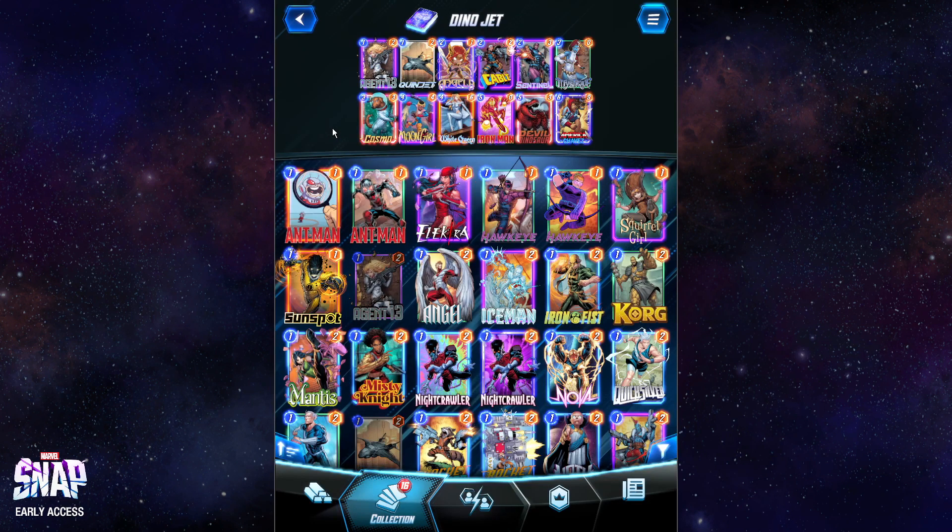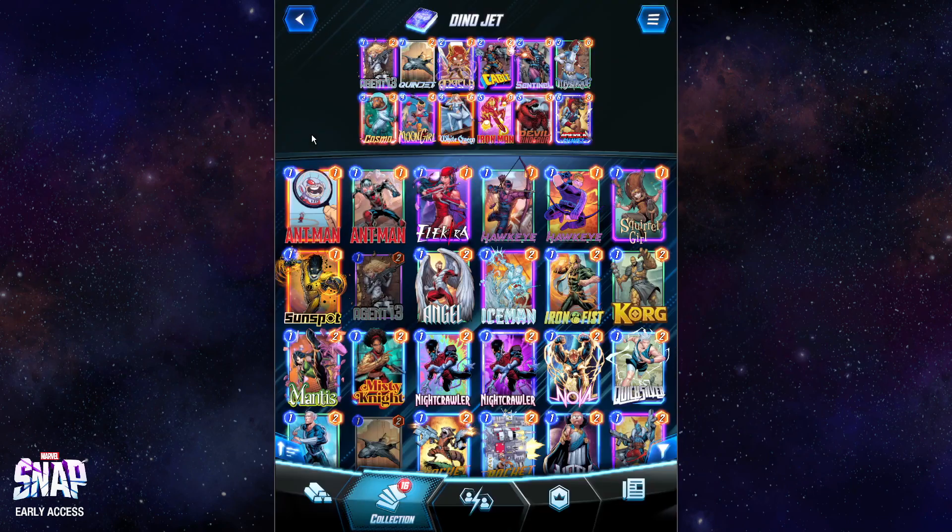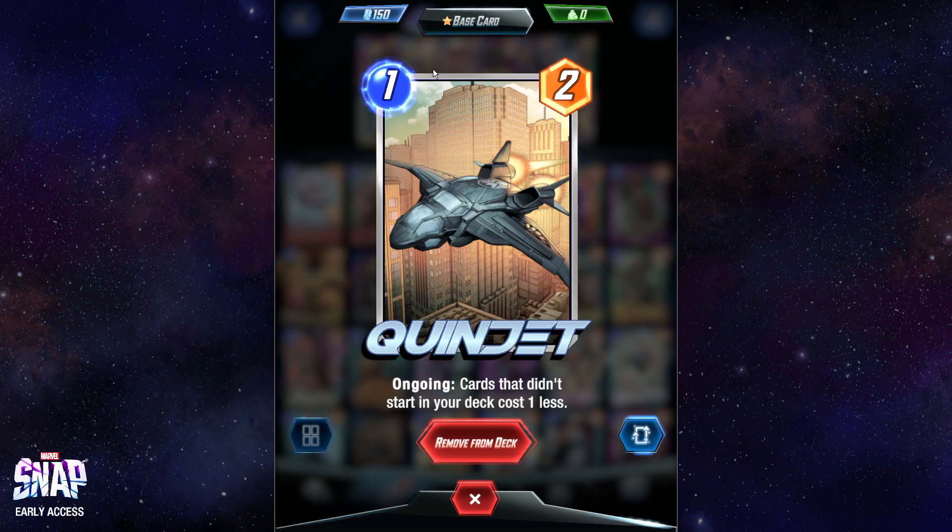The cards that will be discounted with Quinjet can be Cable cards, Sentinel, extra Sentinels, all the cards copied with Moon Girl, White Queen cards, Agent 13 of course, and any cards we get through locations. I really like Quinjet — I think it's great. Quinjet can discount cards to zero, not just to one like Sarah does. I'm like 99% sure — I can swear I've played a zero mana Sentinel. Mana acceleration is great — basically cheating, not paying full price for cards, playing certain cards a turn or two earlier than normal. It's an insanely powerful ability.